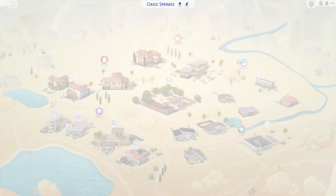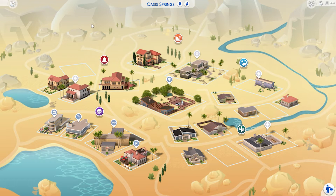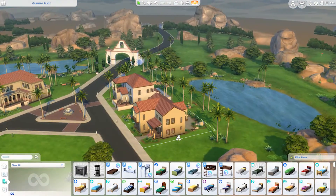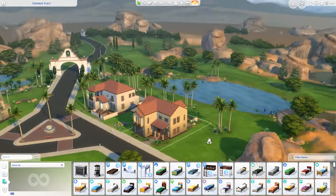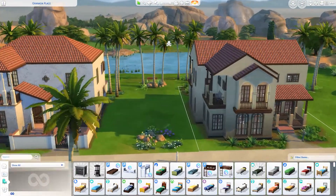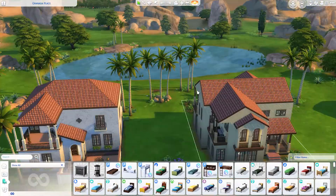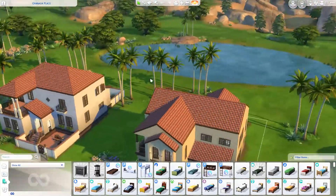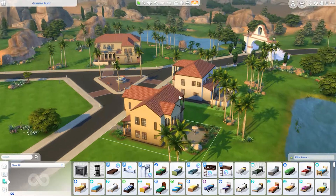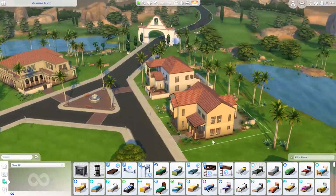Let's move on to the next base game world, Oasis Springs, in which I actually play more often, especially the Skyward Palms area — the upscale gated community. It's so pretty. Oasis Springs is a desert, but we do have this area where everything is green with lots of grass, and especially these two lots that have access to the lake — a cute lake with fishing spots and a great view of the rocks and mountains.